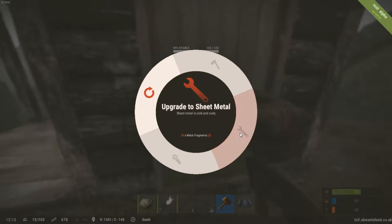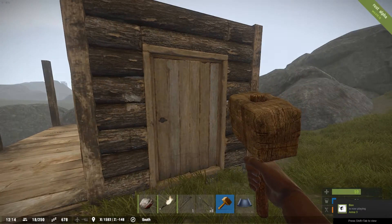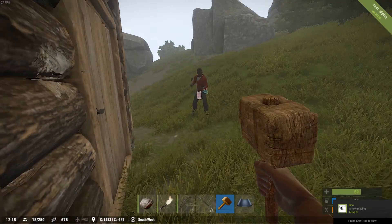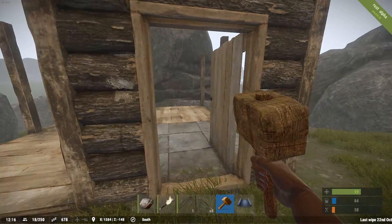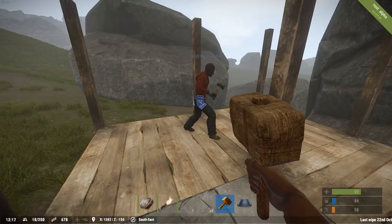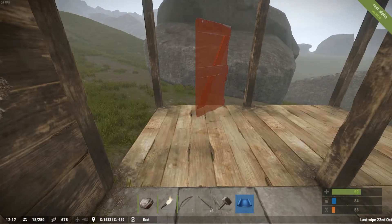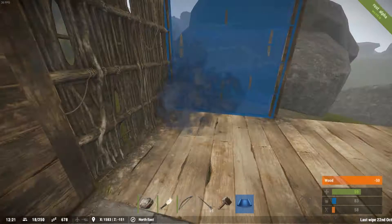I can't upgrade to anything because it says it's already wood. Is that wood already? Yeah, I didn't upgrade it — you just place it as wood, that's how doors work. These with doors and walls and maybe a window if you want one. You definitely need some walls.